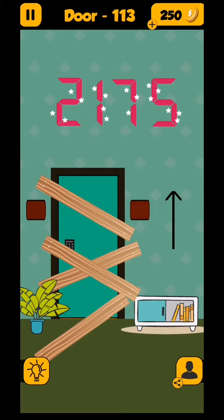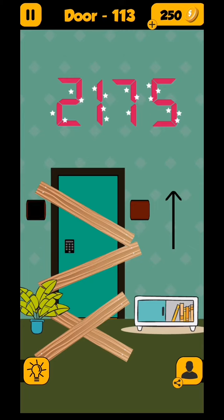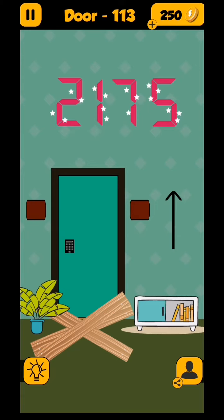How to remove: first, tap right, then left, then right, then left. For the second removal, you need three times right and one time left. For the third, tap left, right, and left. For the fourth, you need to double tap right, two taps right, two taps left, one tap right, and one tap left.